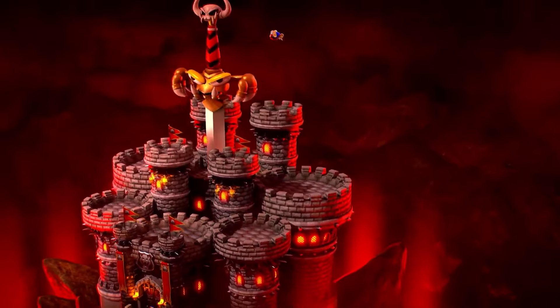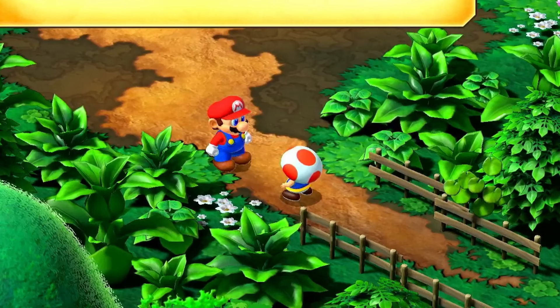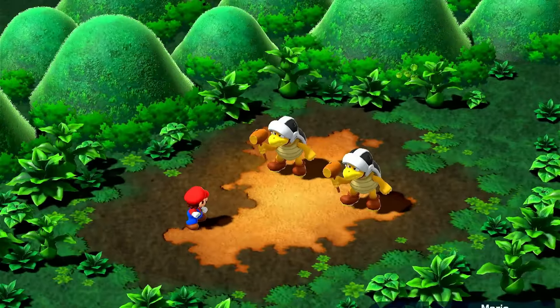After being sent out of the castle at Mach Jesus, we make our way to Mario's pad, where Toad insists on trying to give me tutorials which I do not need. And now onto the first boss of the run, the Hammer Brothers.